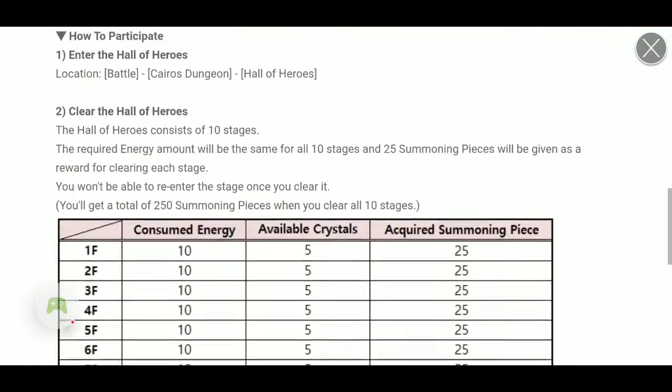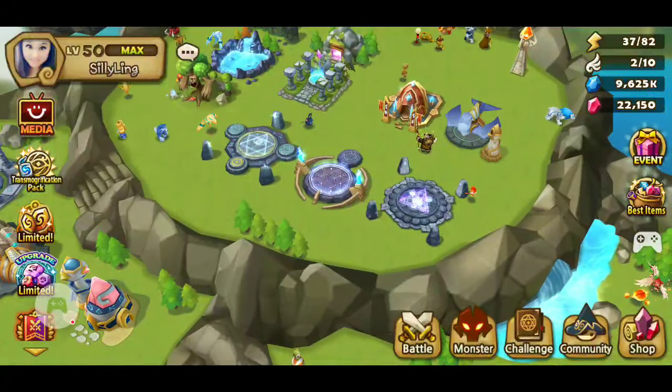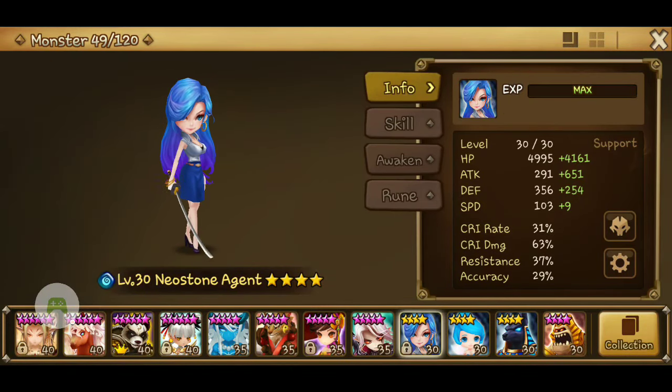I actually have a Neal Stone Agent that I haven't awakened yet, and I can actually show you right now. So this is the Neal Stone Agent — ta-da! She is level 30, and I haven't awakened her.